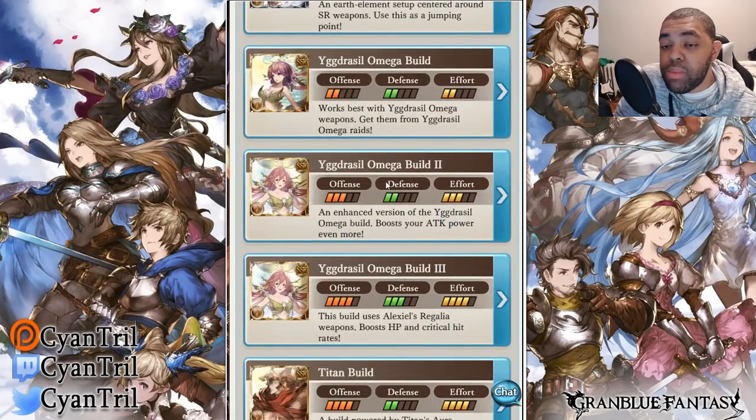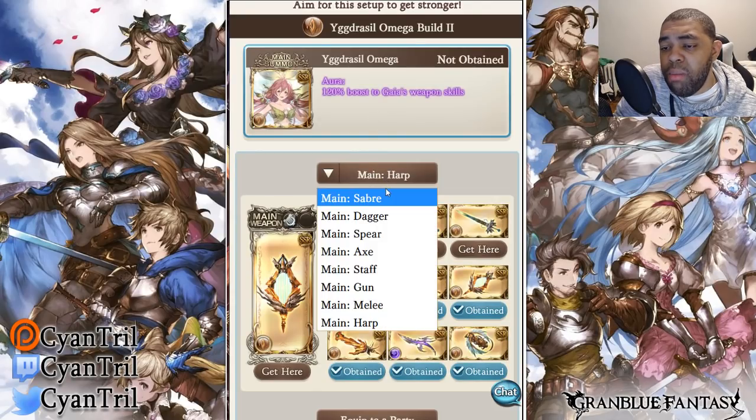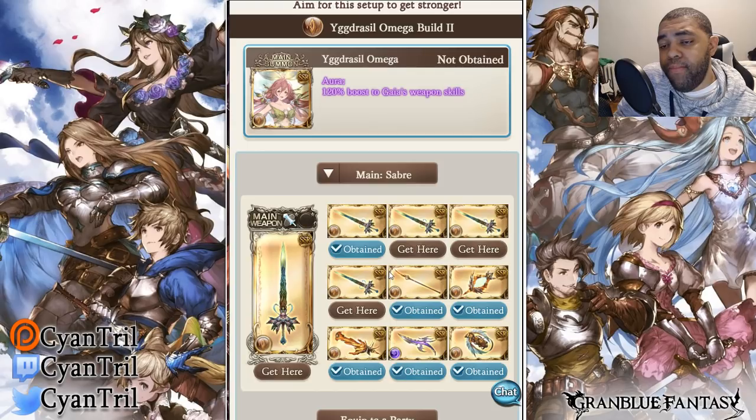Now for the actual high-level builds — Yig Drasso's Omega Build 2: offense two, defense two, effort two or three. It's an enhanced version of the Yig Drasso's omega build that boosts attack power even more. They went more swords here, with maybe a Medusa harp — though that's more of a one-turn weapon. Honestly it's okay, but I think fully breaking the swords is a waste of time since you'll generally end up dropping them for katanas from Alex raid.